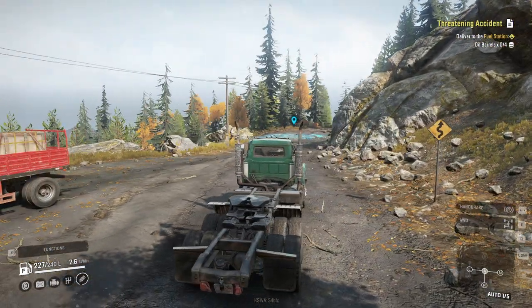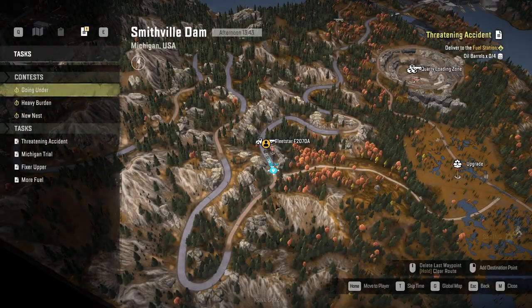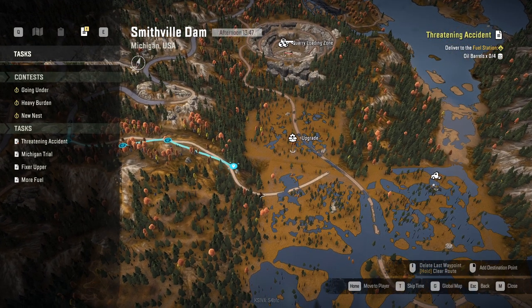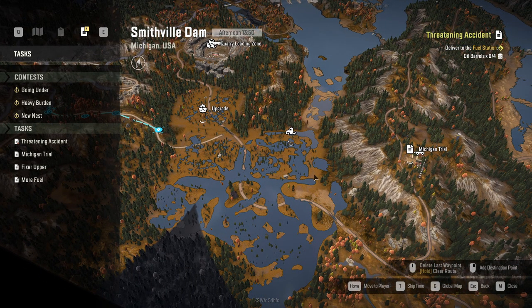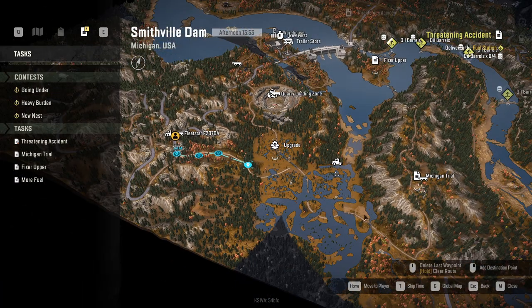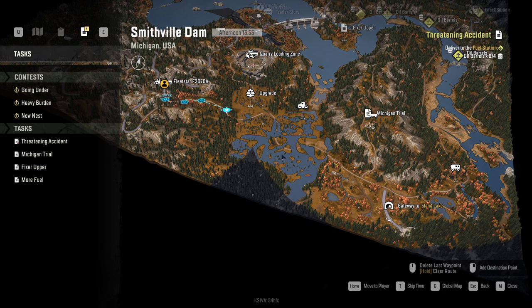Hello guys, this is Cosmo and welcome back to SnowRunner. The plan for the day is to take our Fleet Star again and check out this upgrade, as well as check out this International Transtar. I'm not sure if this is a pickup or an upgrade or whatever, but we will check it out. After that, maybe we'll continue our journey using the Fleet Star as an explorer and check out Island Lake.